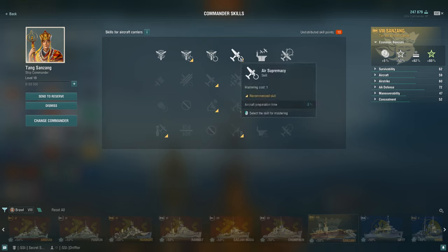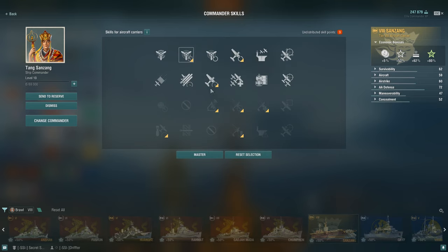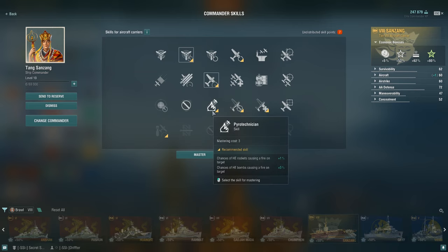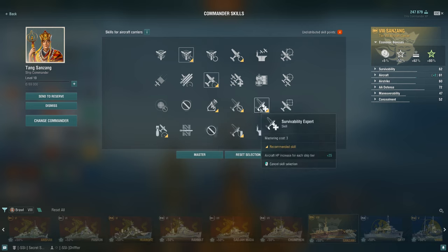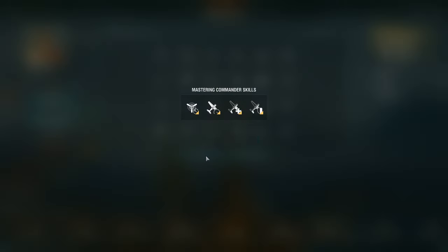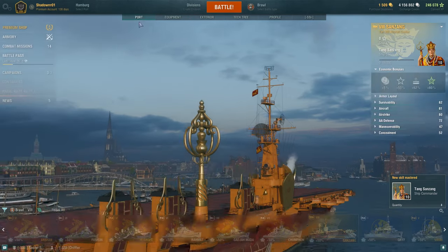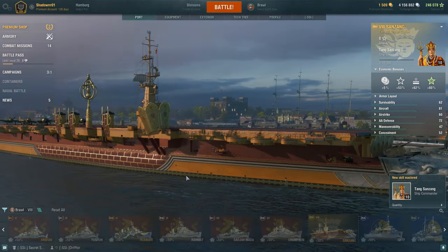Let's go to the commander. We'll take engine boost and improved engines. For aircraft, let's go with more HP for our aircraft and protect a little bit better against shells. So all in all I think we did pretty good - thank you for watching, bye!